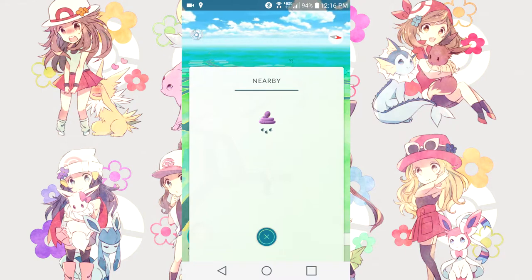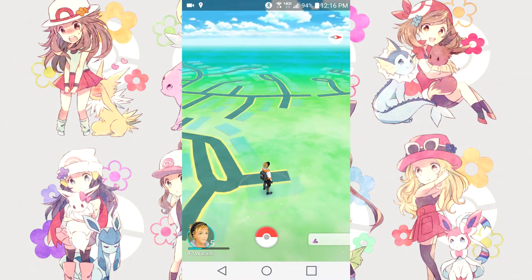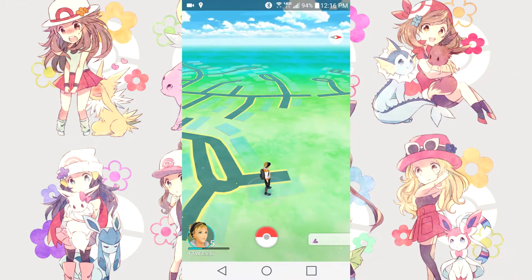I have an Ekans on my list and it has three footprint marks underneath it, so it is roughly 300 meters away from me — which is actually pretty close to where this leaf pile is popping up on the map. So if I went over there, I would probably find an Ekans, because that is the closest thing to where I am standing.